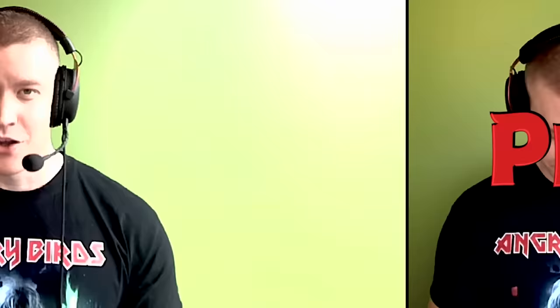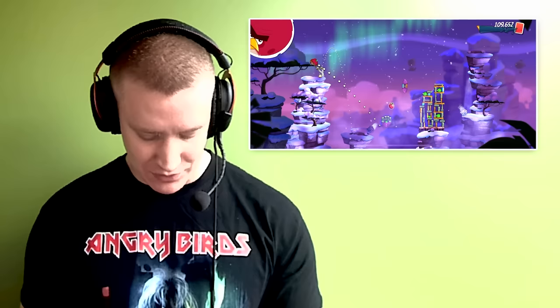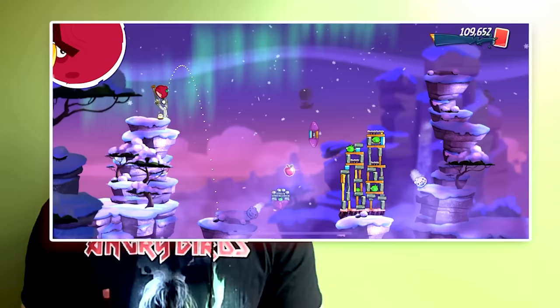Here's another room where I believe we can do something fun with Terence. We'll try to activate this bottom geyser to give Terence insane momentum and take out the rest of the room. Let's try it out. Boom!